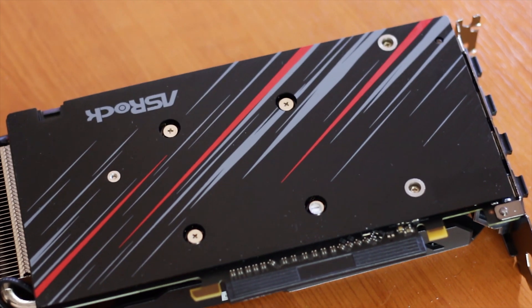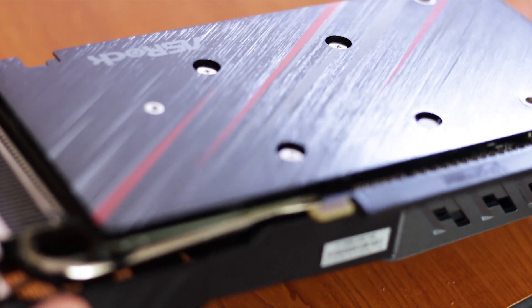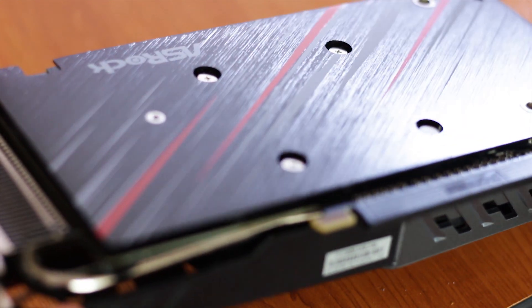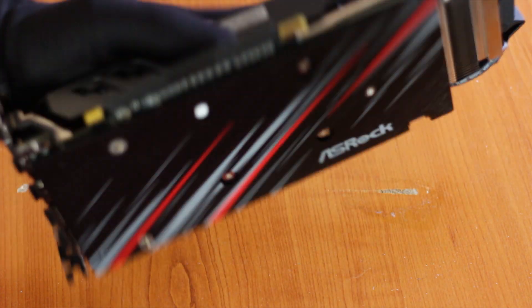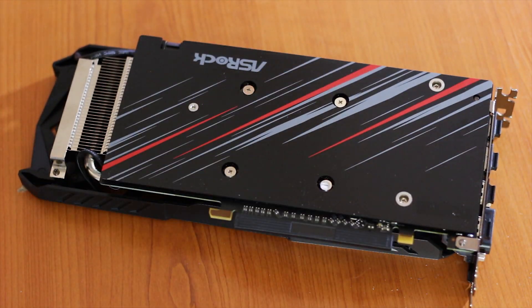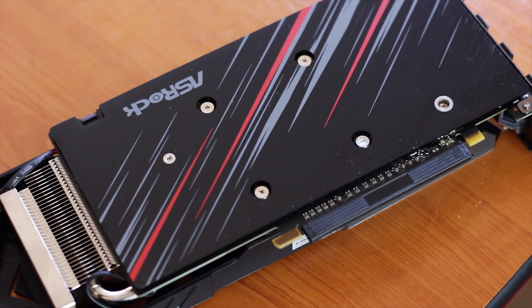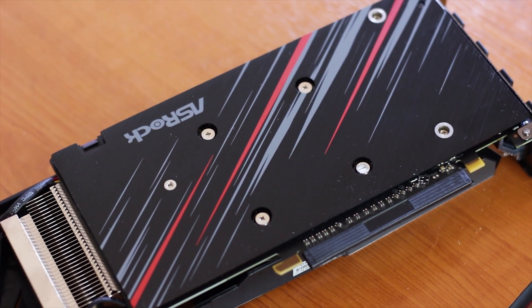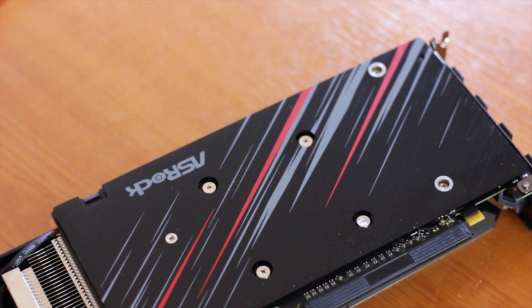The card features a metallic backplate with a brushed texture and an abstract design found on most Phantom Gaming products. It is unique and gives the card a better overall look, departing from the typical dragon or flame element design common on RGB products. ASRock is maintaining a subtle and elegant design approach across all their products.